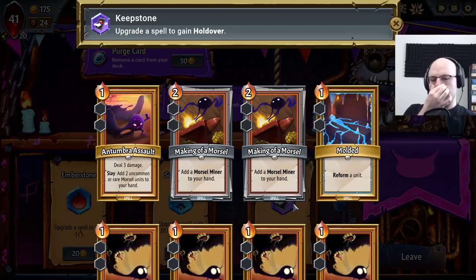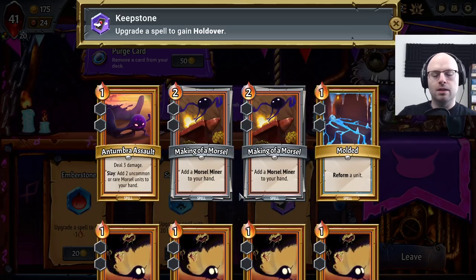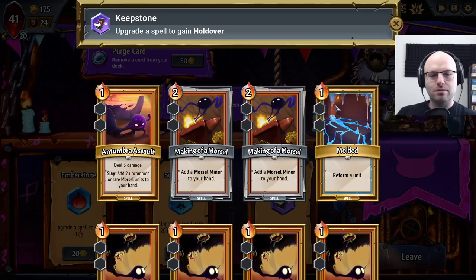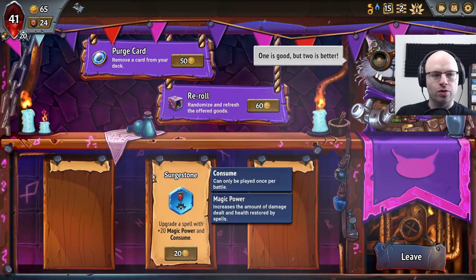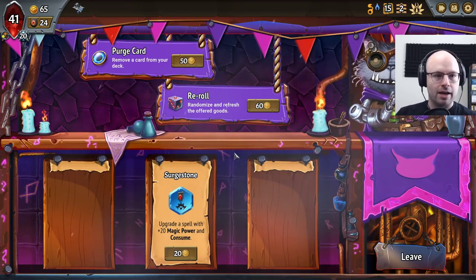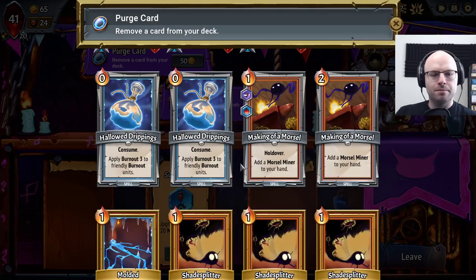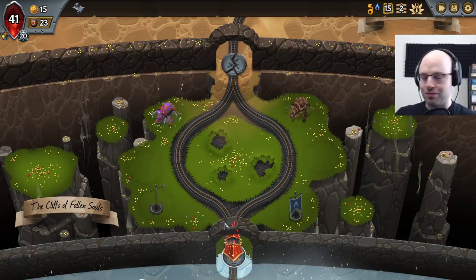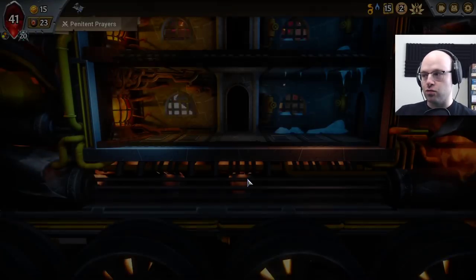Holdover — you don't necessarily need a molded every turn, and I've learned that. We've had some great runs where we did have it. I almost feel like we'll go a little weirder here and get a really cheap holdover morsel miner — then we have a great morsel coming back constantly, which I could be really happy with. We don't want to make this spell consume. I think fewer shade splitters benefits us most right now; they don't really do much for us, nor does the card that gives burnout to our burnout units.